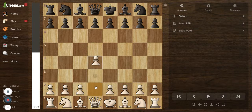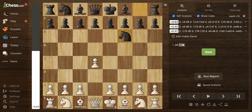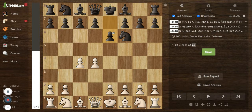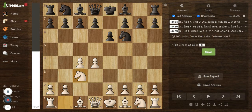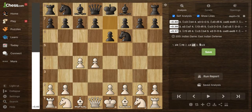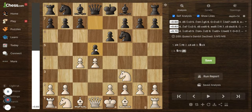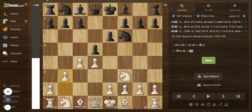So let's see how this game goes. We have d4, knight to f6, c4, e6, knight c3, knight f3, d5, and g3. So it's the Queen's Gambit Declined on the board.